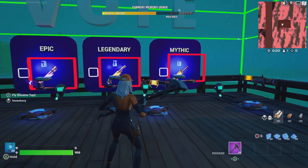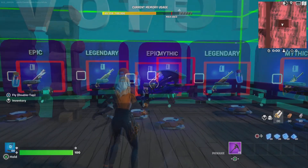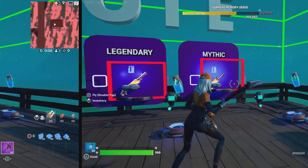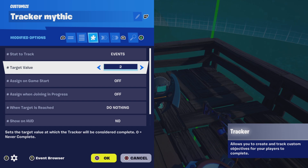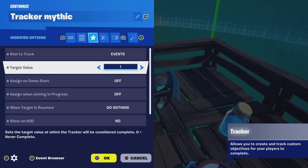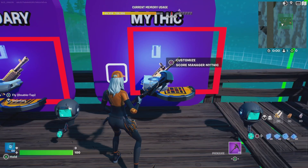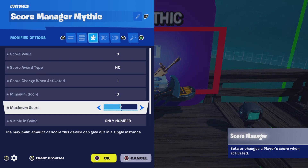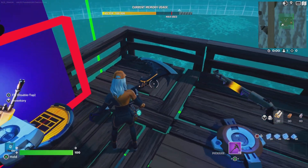If you set everything up as it is in the tutorial, you only need to make a few adjustments to allow a different number of votes if you want your players to vote more than once. Let's start with mythic — you'll need to adjust your tracker and increase your target value. Initially in the tutorial it was set to one vote, and the first player that votes gets the vote and everyone gets all the same weapons. If you want a maximum of two votes, you would change the target value to two on your tracker, and in your score manager you'll also update the maximum score to two.